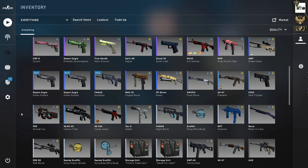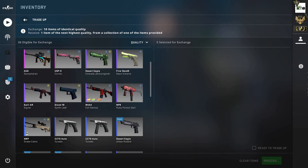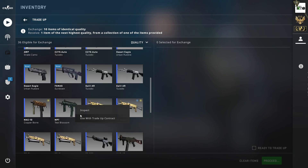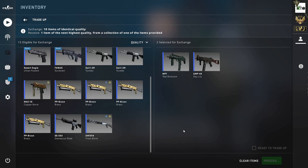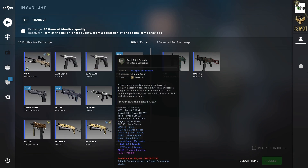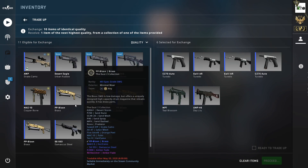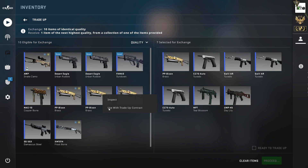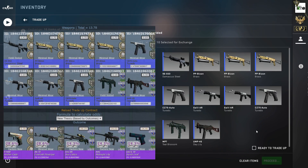The last trade-up is a mil-spec to restricted one from the ST Mark collection. We're trying a 2-8 split: two ST Mark skins — an MP7 Teal Blossom in field-tested and a UMP Daylily in minimal wear. Then four Bank skins all in minimal wear (two Galil Tuxedos and two CZ Tuxedos), and four Dust 2 skins: three PP-Bizon Brass in minimal wear and one Damascus Steel SG in field-tested.